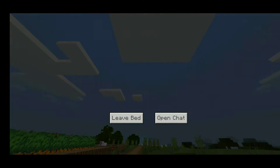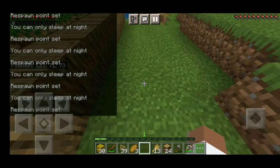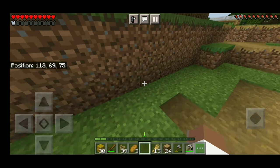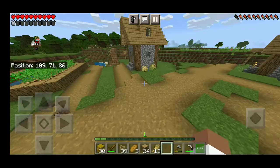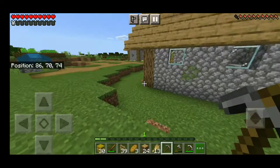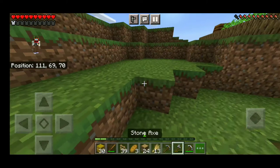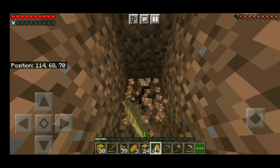So now the next thing we're going to be doing in this episode — which is probably going to be the last thing we do for now — is just go mining. We're going to start by building a staircase all the way down to diamond level. It obviously won't get to diamond level just yet, but it'll probably get pretty far. That way we can get more stuff. We need to make a pickaxe and some torches. I already have one piece of coal so we can use that.